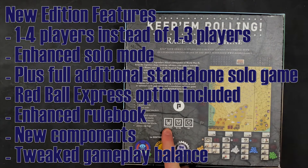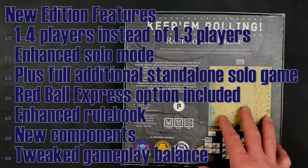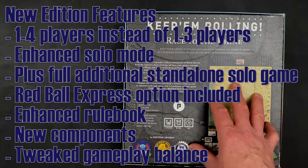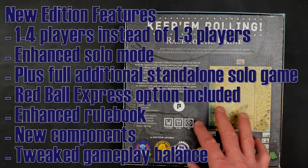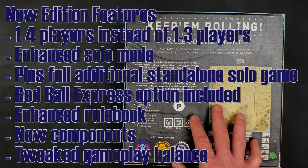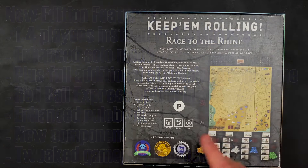If you're a solitaire gamer, there is an entire separate game that uses the backside of the right-hand map called These Are My Credentials, which adds a lot of gameplay elements for a dedicated solitaire experience. Also, the Red Ball Express — which was an expansion to the original game — has been fully baked in as an optional rule. The rulebook has been enhanced, there are new components, and there have been tweaks for play balance. This really feels like an edition where a lot of effort has been put into making it a much improved second upgraded addition to the original Race to the Rhine, particularly for the solitaire gamer.